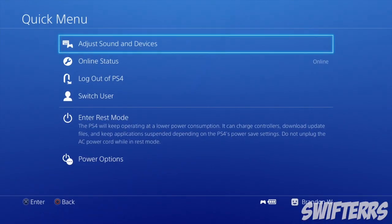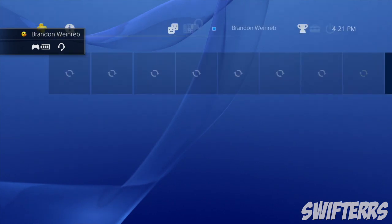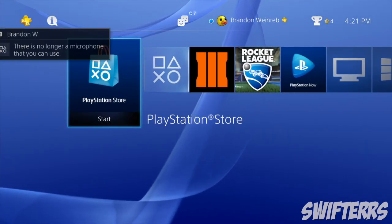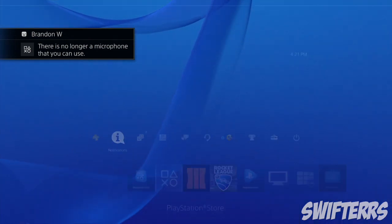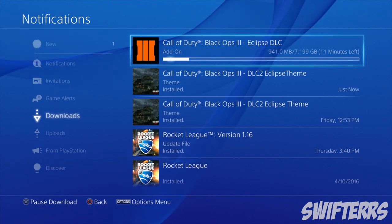As soon as you've cancelled your pre-order, you are now set. Go back to your PlayStation and sign out of the newly created account. Sign back into your original account, make your way over to the downloads, and you will now be officially downloading — or pre-loading — the Black Ops 3 Eclipse DLC.